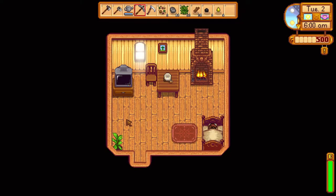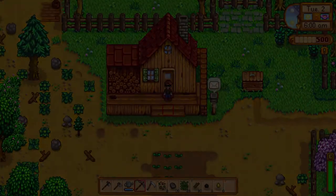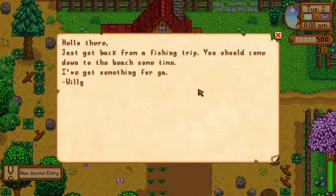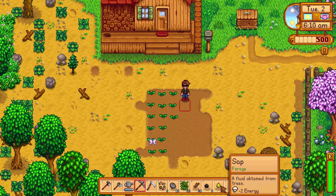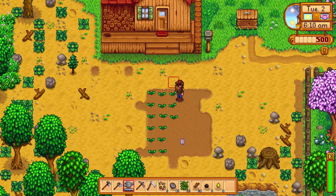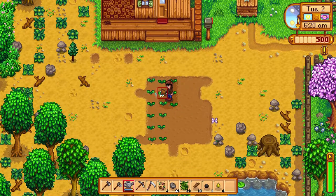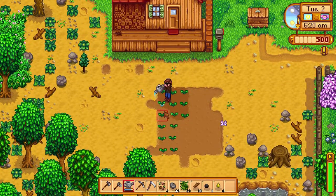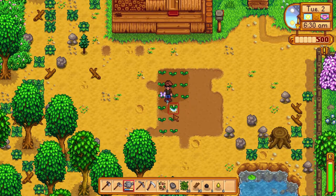We go to sleep, progress is saved. In the morning there's mail from Willy: 'Just got back from a fishing trip — you should come down to the beach sometime, I've got something for you.' We also find some sap — 'forage food obtained from trees.'